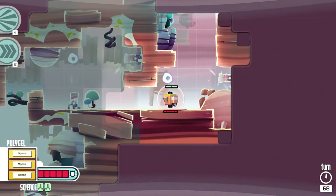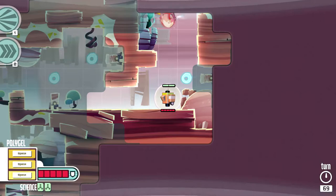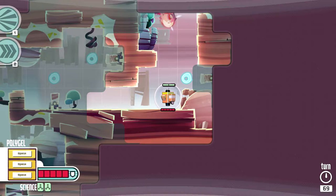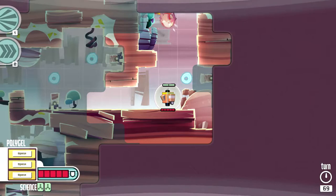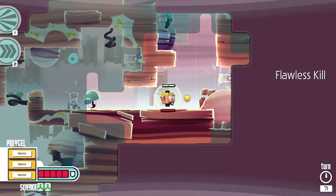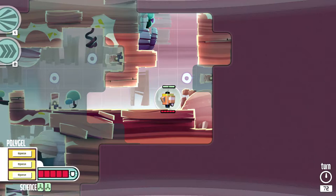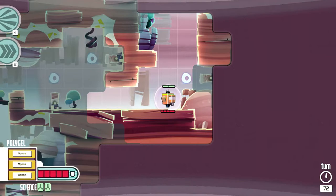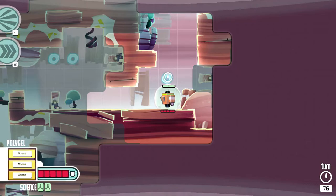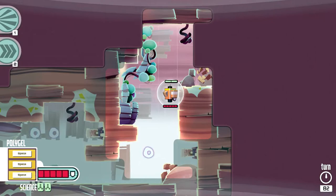We're going to destroy this rock and here's our first enemy. You'll notice an enemy is going to attack when they get that exclamation mark over their head. This enemy charges at you from across the screen — so obviously I want to move, and you can see he slammed into the rock and did damage to himself and he's stunned. We're going to attack and go ahead and kill him. Sometimes you pick up poly gels — you need poly gels to charge up your last weapon, which is the poly bomb.